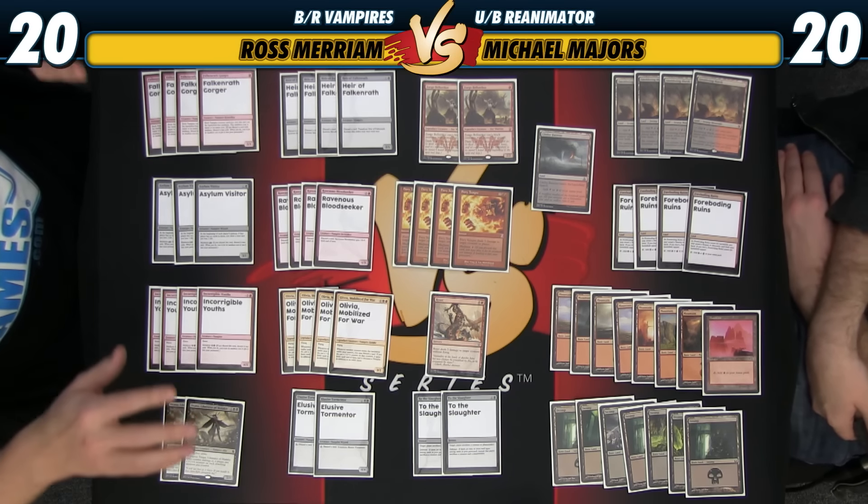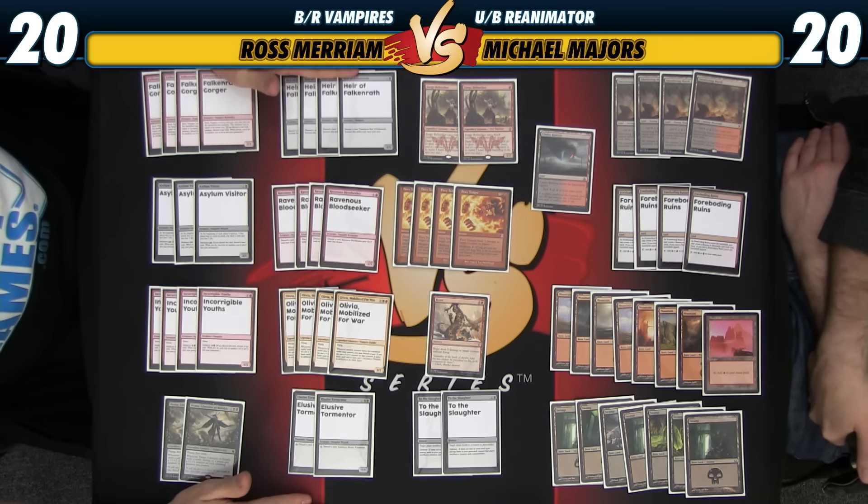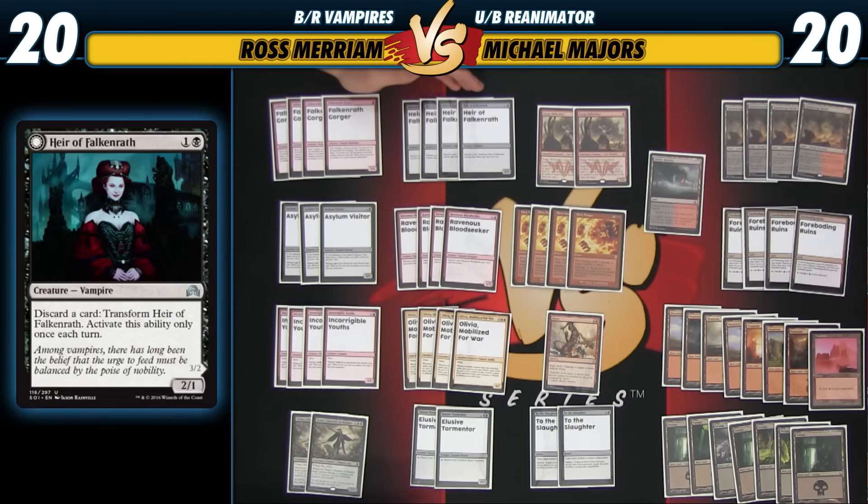We've got our madness enablers in this column here. We have Ire of Sheonjoth — it's a 2-1 discard card that becomes a 3-2 flyer. Delvered Vampire: a 2-mana 3-2 flyer, great rate, and gives you maybe a cheap card on the next turn.